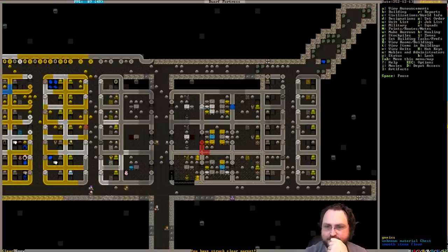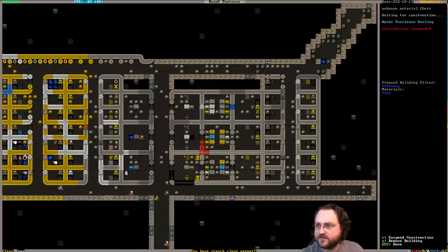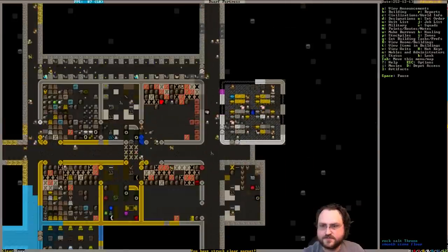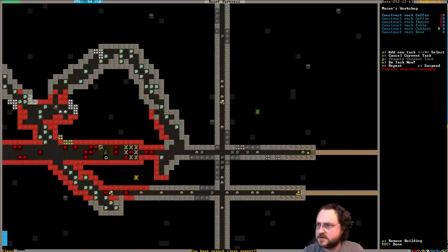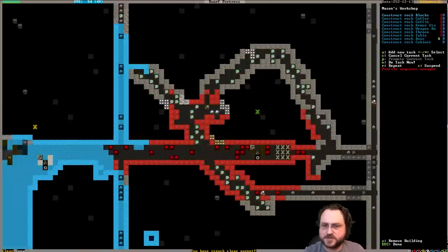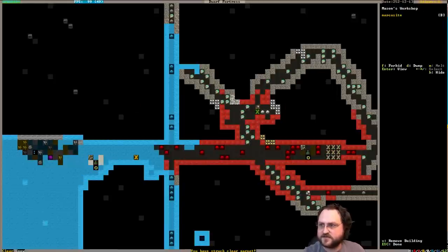Finish those bedrooms. Actually, now we're waiting for chests to be built as well, which would be at the Mason - yes? Chests would be coffers, which is currently suspended. So are we just waiting for furniture hauling to get that done? Maybe. Let's make sure these guys aren't full of stuff. No, they're not.